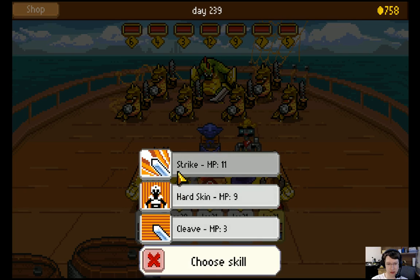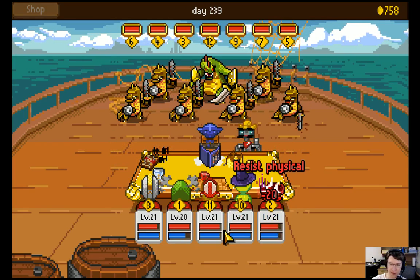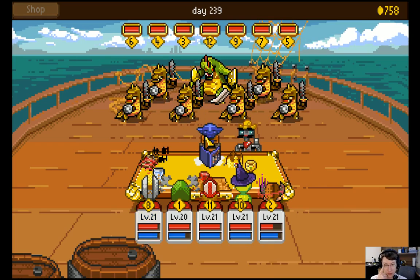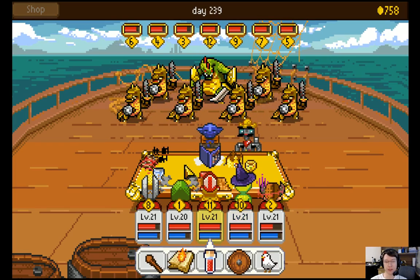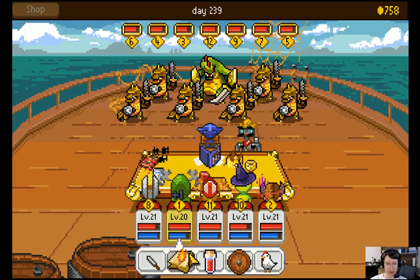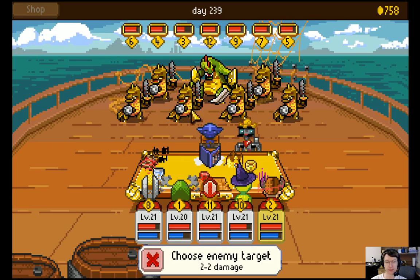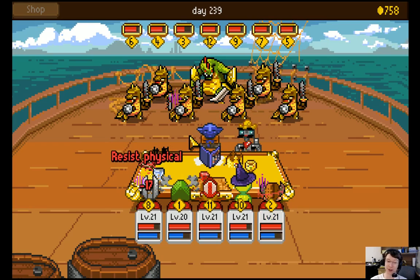Vanish. Hard skin. Prepare for the onslaught. Apparently hard skin was definitely a good way to go. Oh, there's a meteor — a lot of damage if you add all those numbers up. Get grandma back up. Double strike. Got to have those crits. Three damage critical. Well, I got the critical I wanted.